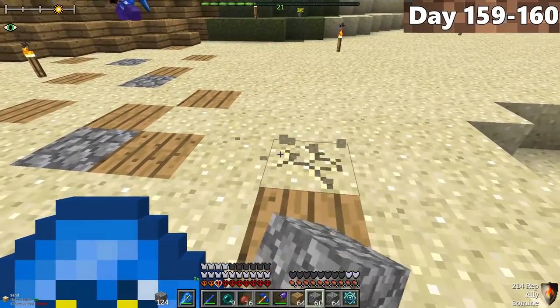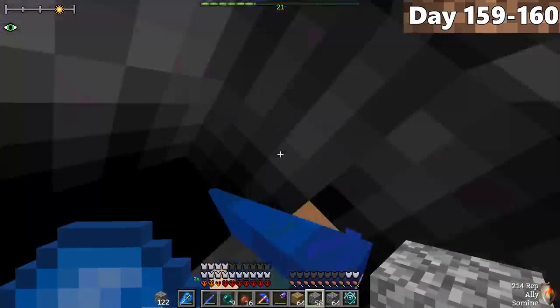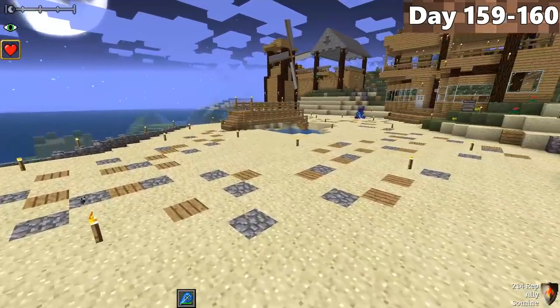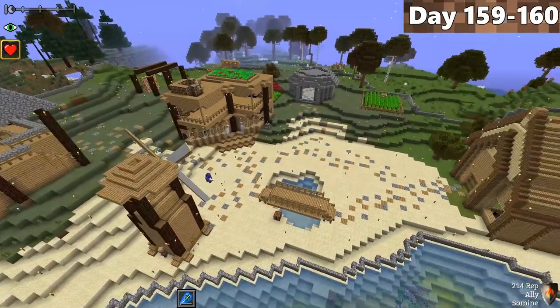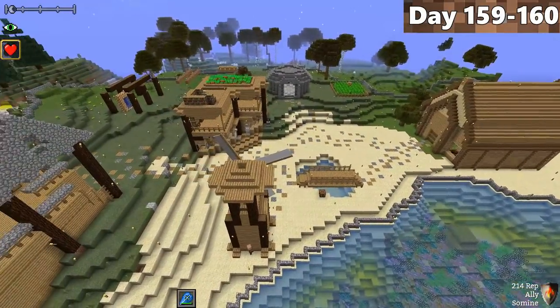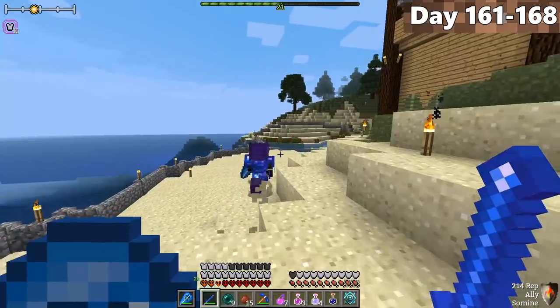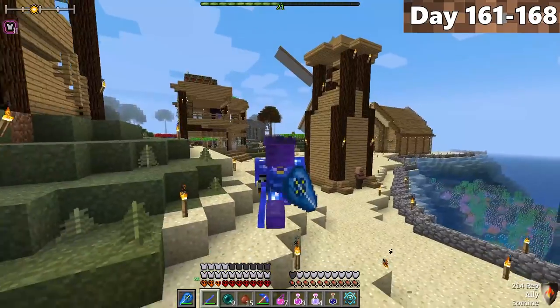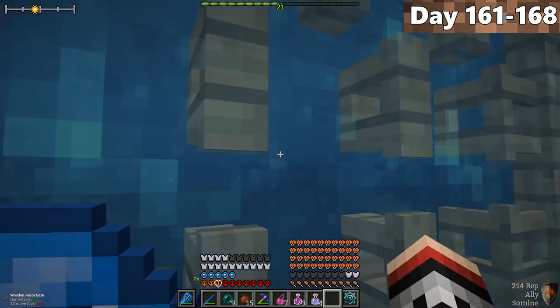From days 159 to 160, we worked on creating pathways connecting all of our builds together — the pathways actually look pretty cool. Little details can make things look so much better. We connected our pathway to the village. On day 161, Forrest and I jumped onto our hippocampuses — it was time, ladies and gentlemen, to find and defeat the sea serpent.